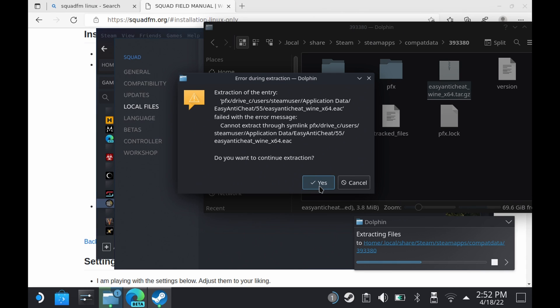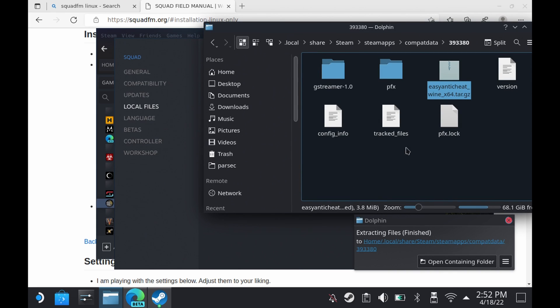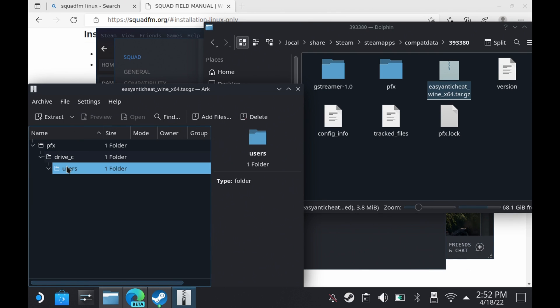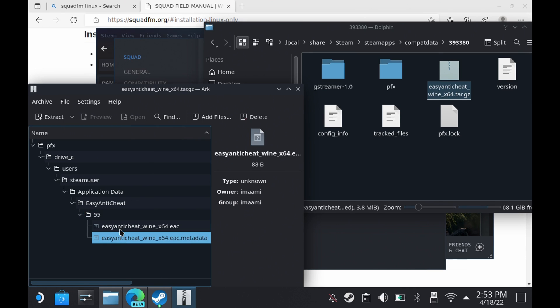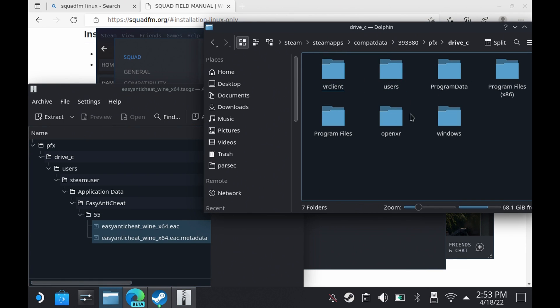If you try to extract it in the location specified, you're most likely going to see an error where it errors but does extract the files — however those files won't work. What you need to do is open up that archive and go down through the directories and locate the steamapps compat data 393380 folder, which is where your base will be, then go down into the pfx/drive_c directory as shown on the archive on the left.